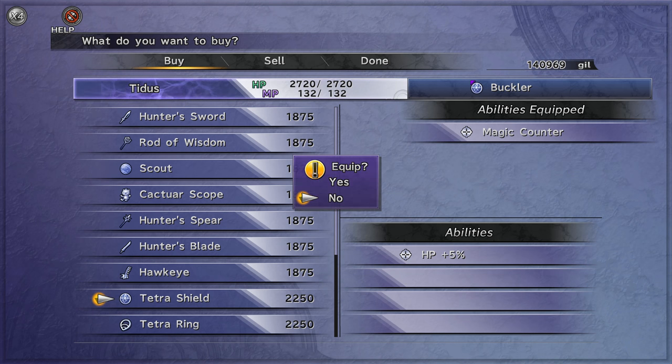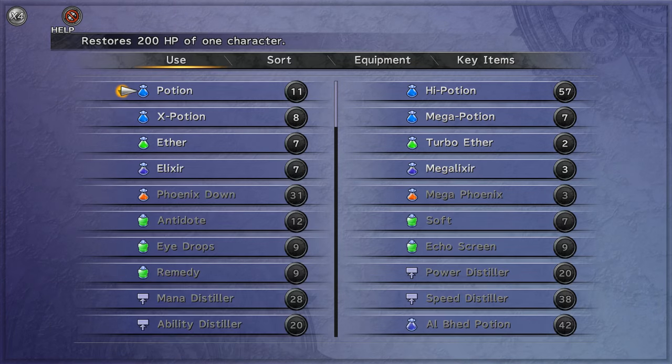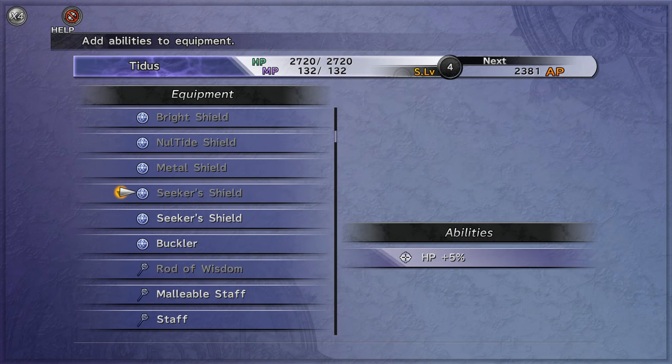You buy Tetra Shields — buy as much as you can. I usually buy as much as I can until I run low on Gil, which is kind of annoying. Then you sort your items and go to Customize.